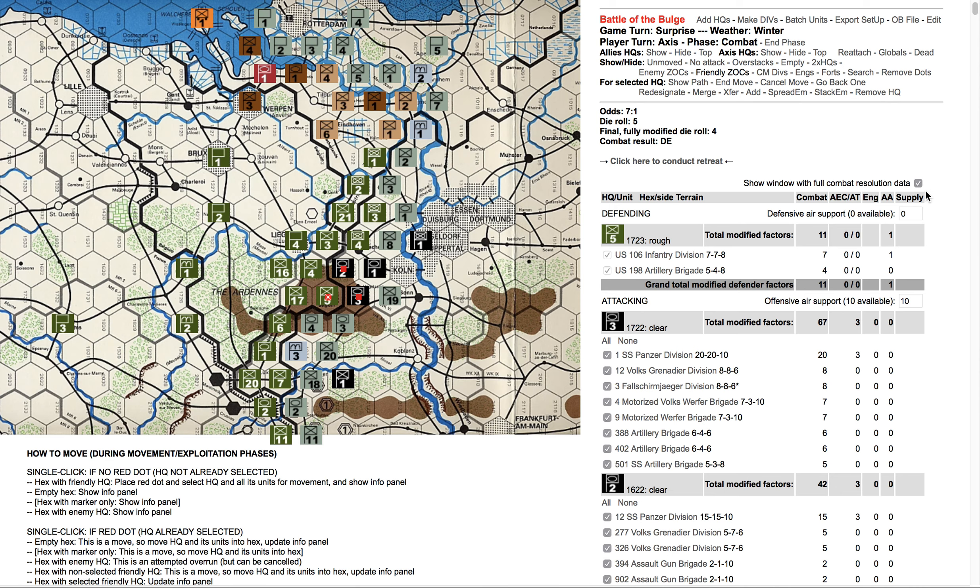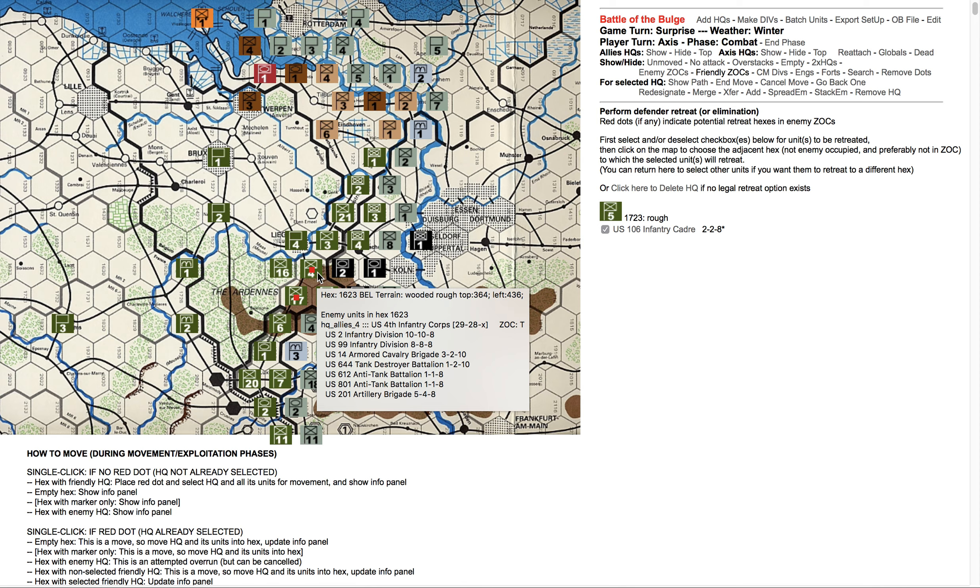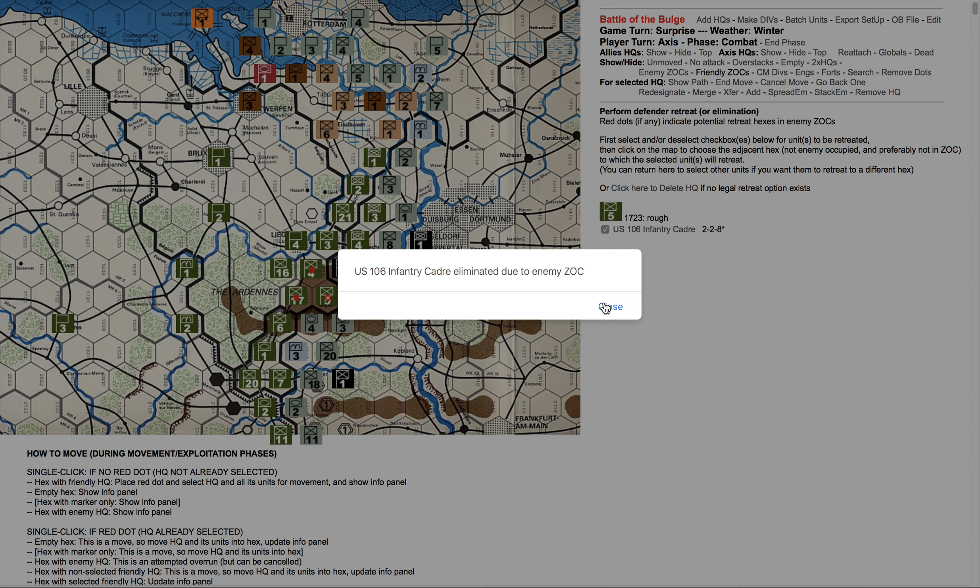So what we just saw there is all the nitty-gritty, everything that happened because we checked that box off. Whether we want to see that or not is up to us — it's kind of cool to look at for a while but gets tiresome. Right here we see just what we actually need to know: the odds are 7 to 1, we rolled 5, they got modified to a 4, the results were defender eliminated. Somebody's got to retreat, so let's click here to conduct the retreat. The unit is surrounded by enemy units and/or their zones of control, so there's really no place to go — it's eliminated due to the enemy zone of control. In verbose mode it tells you that; if not in verbose mode you'll just have to figure it out for yourself.